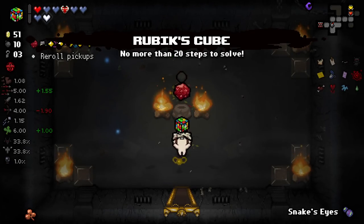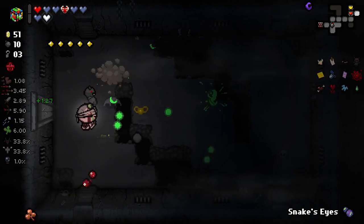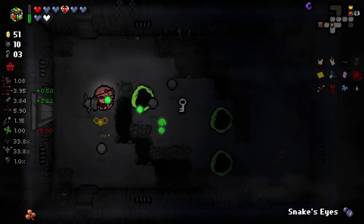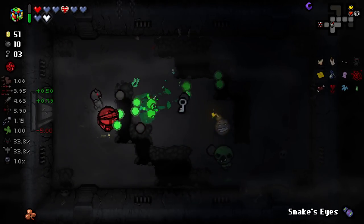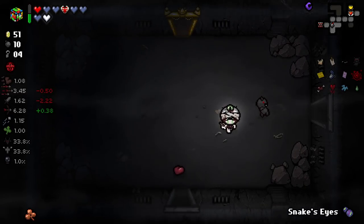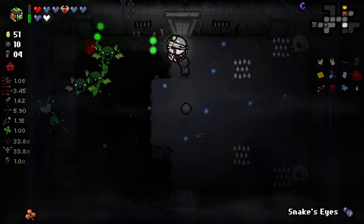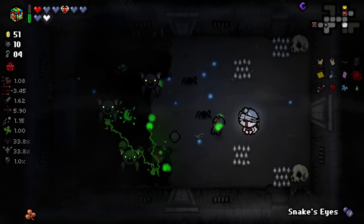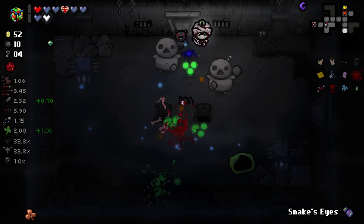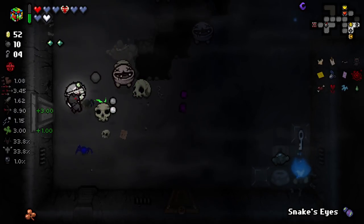Now this is an item I will take. We're going to pop Snake Eyes after this room. That one just spawned a Troll Bomb — okay. Makes our life easy if you're going to kill the enemies for me, I guess. The Rubik's Cube here — essentially we use it, it does nothing, but it has a chance to solve. Once it solves, it becomes the Magic Cube, which is a D6 that can re-roll into any item pool and has a four-room charge. It's very strong, but it can take quite a while for it to proc, and for the entire time it's a completely useless item that occupies your space bar slot.